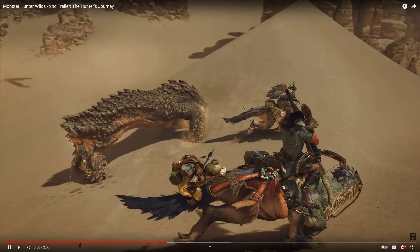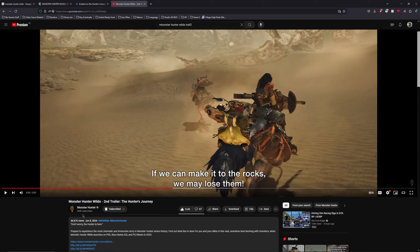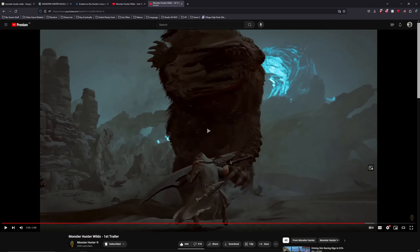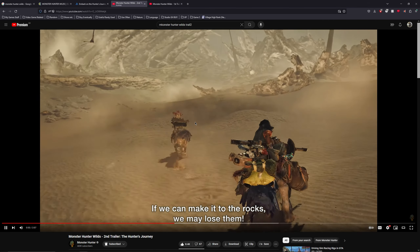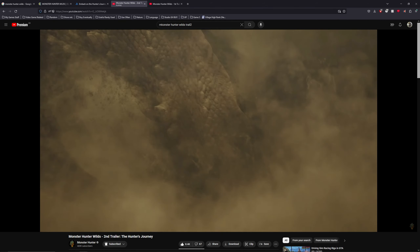See how the ground deforms? I noticed in the first trailer that the Doshiguma did that as well. There's ground deforming — see when you're bursting this one, the ground is relatively flat before and then deforms. You can see the same here. So the terrain can deform, which is pretty cool, at least in the sand area — which would also mean the same for the snow area if they have one.